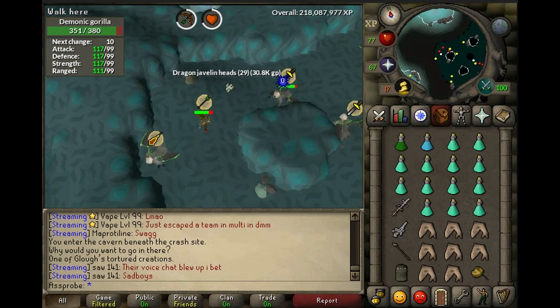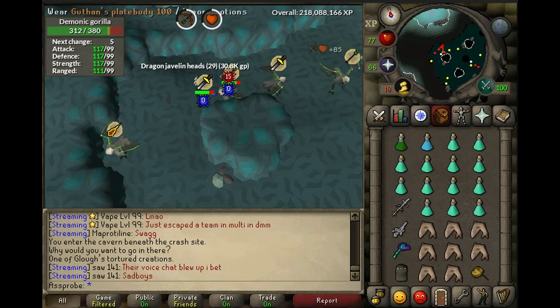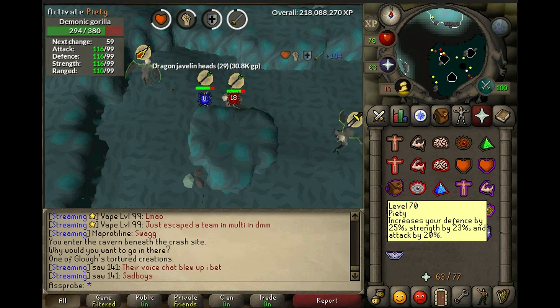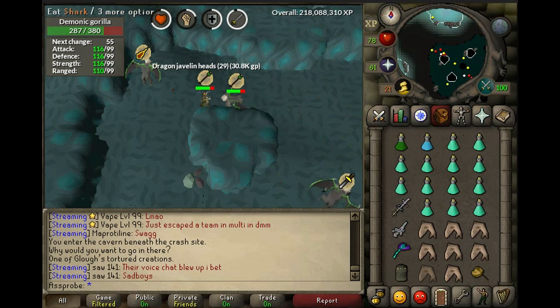Watch out for those rocks he throws. I knew he was going to go ahead and do that with his melee because I gave him that gap.